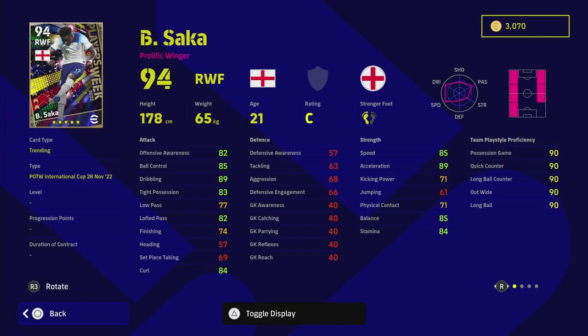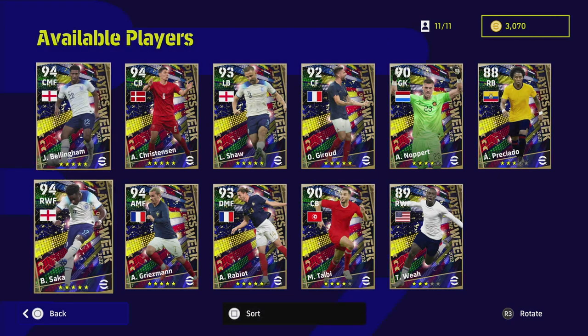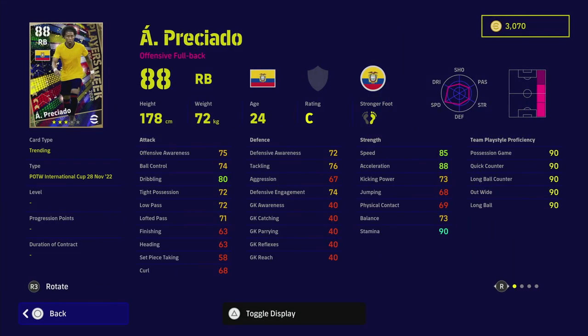Saka does exactly what he says on the tin — pace, dribbling, unwavering form, track back, chop turn, and lots of player skills, that's all you need to know. He can also play left back, and I see a lot of people using him there. One touch pass and low lofted pass boost his low pass ability, so that 77 isn't really an issue.